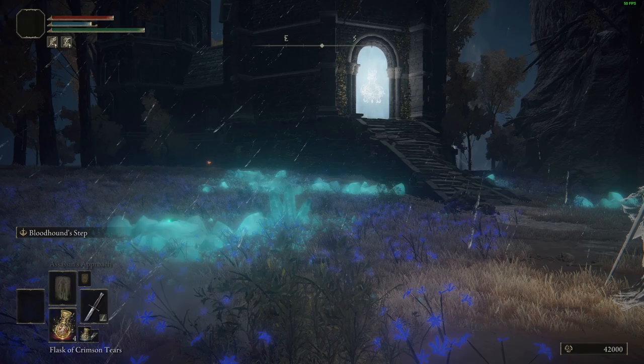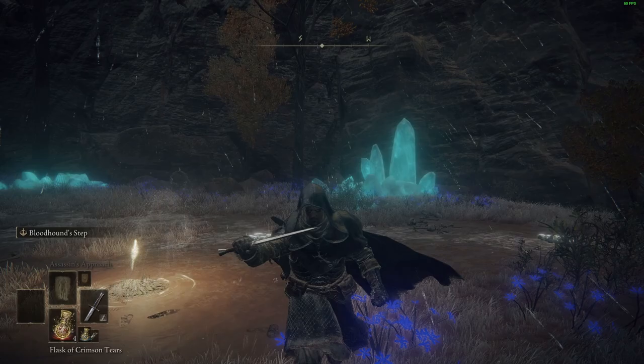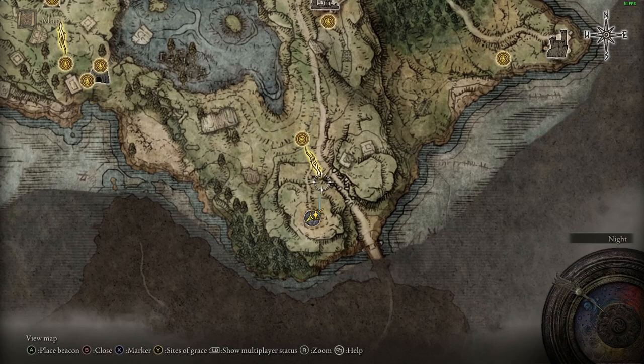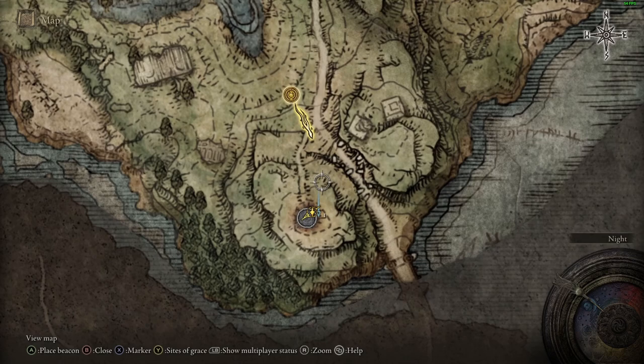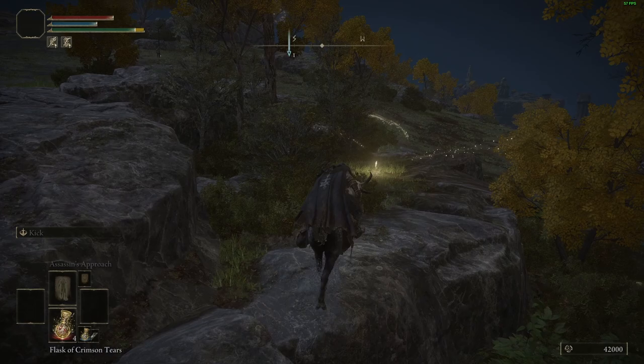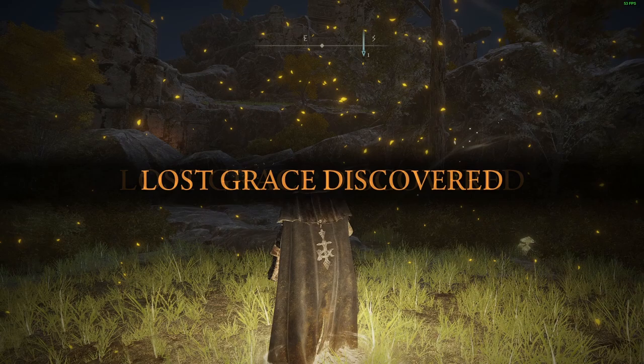Let's jump straight into how to unlock the Bloodhound's Fang. You can access the fight against the Bloodhound Knight right from the start of the game. His area is located southeast of the First Step Site of Grace, up on a hill in Limgrave. If you have access to Torrent, it's simple enough to just run straight there completely uncontested. Grab the Site of Grace just north of this area and then head on over. If you do die in the fight, don't worry — there is a respawn area no more than 50 feet from the boss itself.